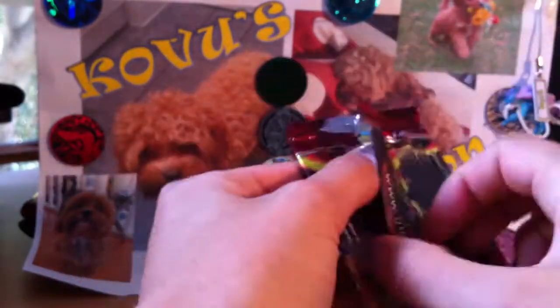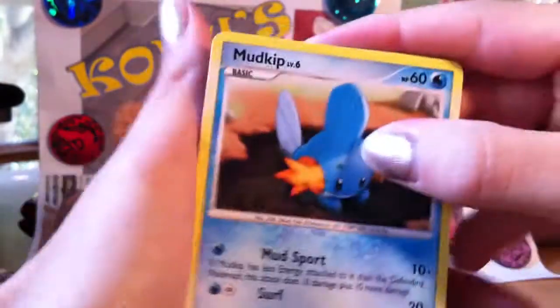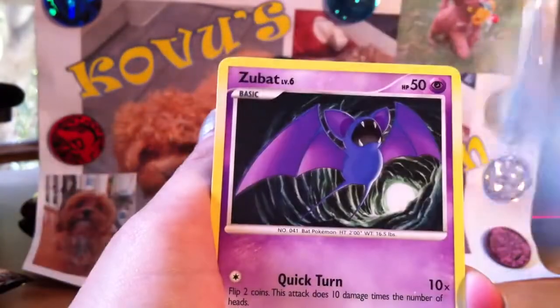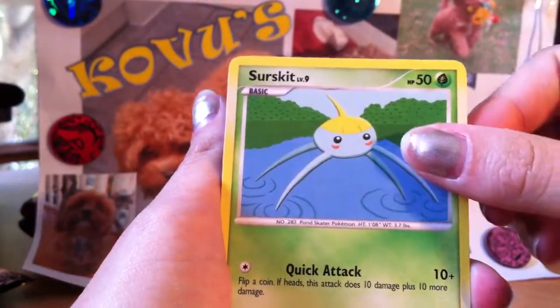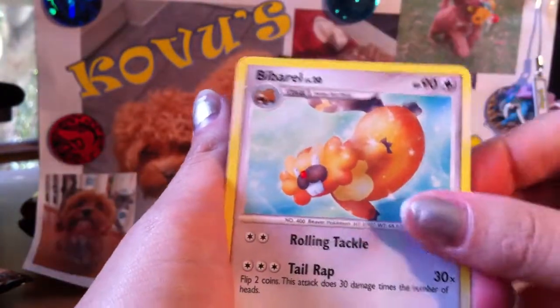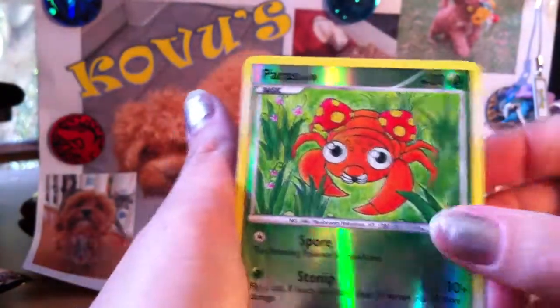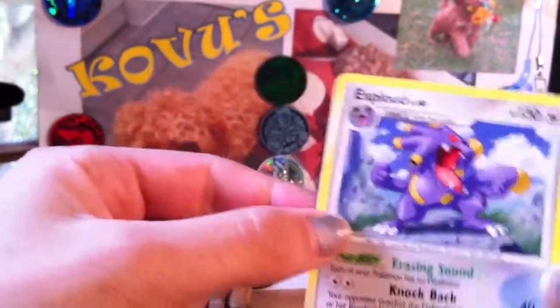Last pack, which is Supreme Victors. Charmander — I think this set has a Charizard holo. Why would they put it on the cover if it doesn't... I think Supreme Victors has Charizard Level X. Now that you've said that you're gonna get it in this pack. No I'm not. Mudkip, Mudkip, Zubat, Beldum, Mime Jr., Surskit, Raticate G, Cyrus's Initiative, Bibarel — the reverse is Aipom — and the rare is Exploud. I've never heard of that one.